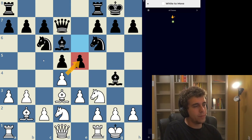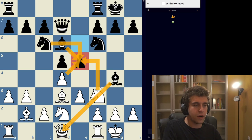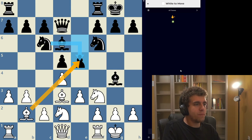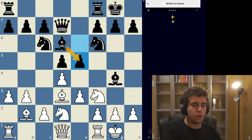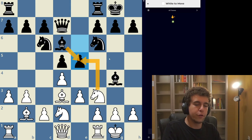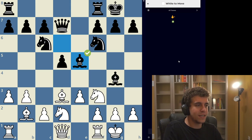If black recaptures with the knight and we take that knight with our knight, then black takes with the bishop and our queen is hanging. So instead we take with a pawn. After black takes with a knight, what if we take that knight with our bishop? After black takes that bishop with his bishop, black no longer has any pieces controlling e5. We can take with our knight, and we have that situation where both queens are hanging — except we've already won a piece. We seem to preserve that extra piece after bishop takes d1, knight takes d7. So I think it's just d takes e5.